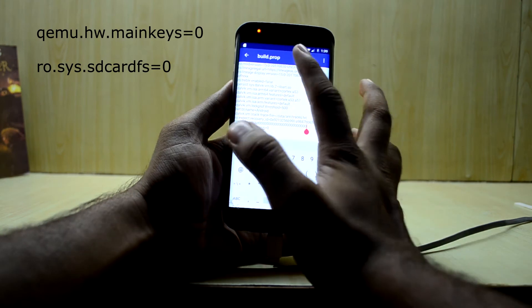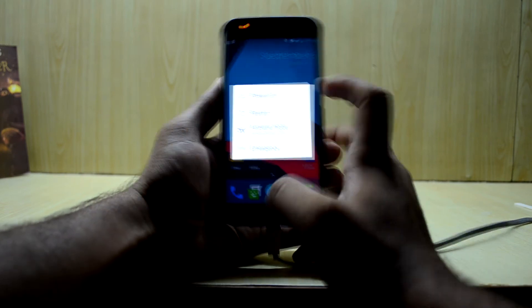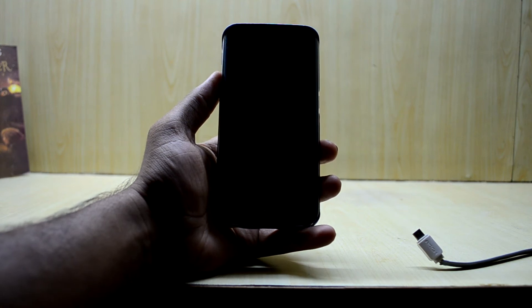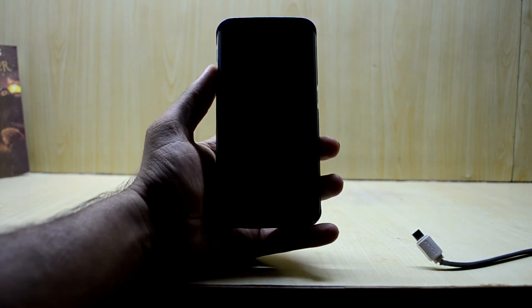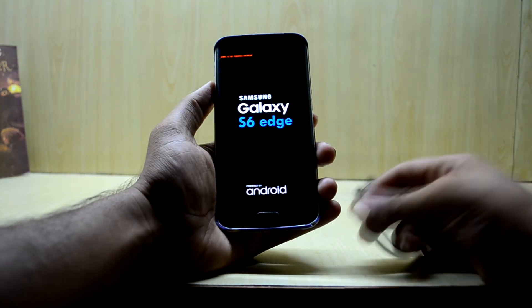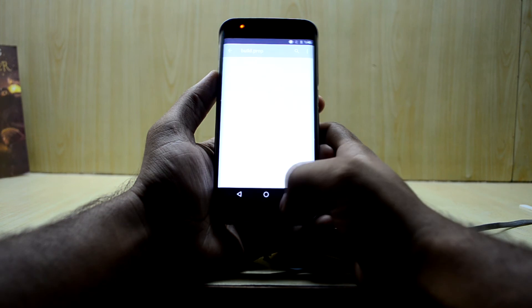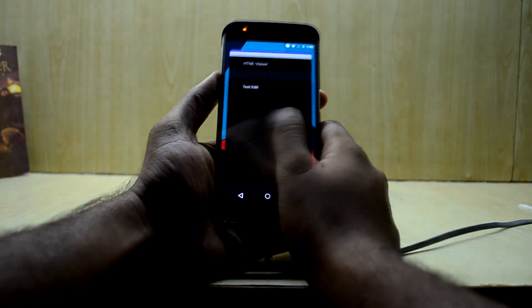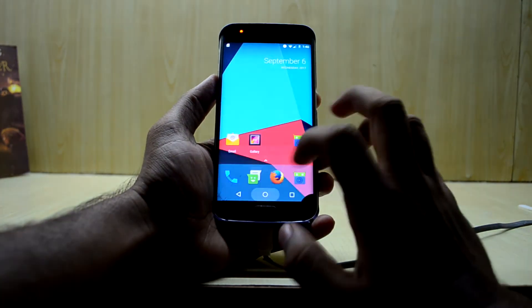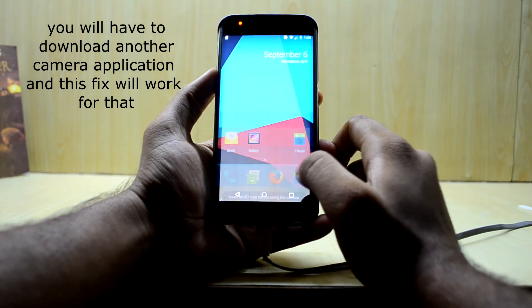Save the file and restart your device. The first line gives you the navigation bar, and the second line fixes the camera application issue that asks for the SD card. As you can see, the navigation keys are now showing, so you can use the device like normal — that's great.